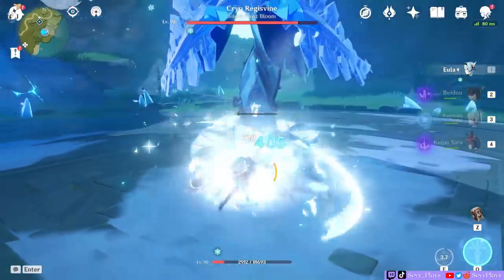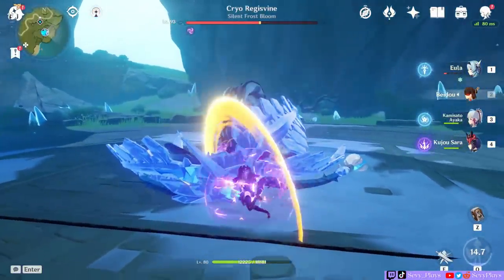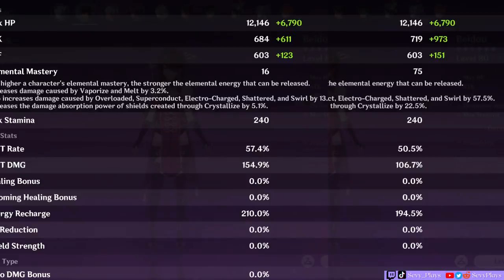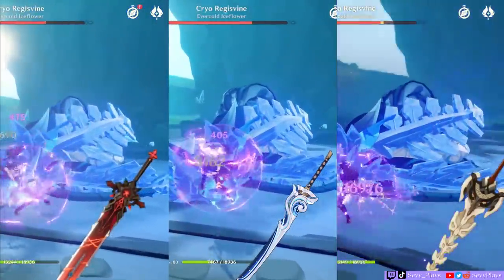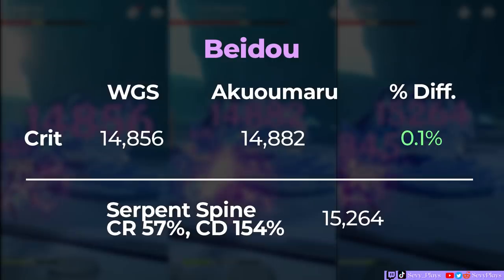Now with Beidou, we're moving to the Cryo Regisvine and comparing Wolf's Gravestone and Aquamaru with the Serpent Spine at full stacks. She's using a full emblem set, and I'll also be using C6 Fischl to give her damage a boost. On Serpent Spine, I'll show my usual Beidou build with more optimized crit stats, since the advantage of Serpent Spine is being able to build towards crit damage. The crit hits are as follows: 14,856 for Wolf's Gravestone, and 14,882 for Aquamaru — practically similar. On Serpent Spine, we have 15,264 for the optimized crit build, though this can go higher if I had maxed my Serpent Spine. What's impressive is that Aquamaru at R1 is comparable to an R4 Serpent Spine. At this rate, Aquamaru will be Beidou's new best in slot alongside Serpent Spine, depending on how good your crit substats are.